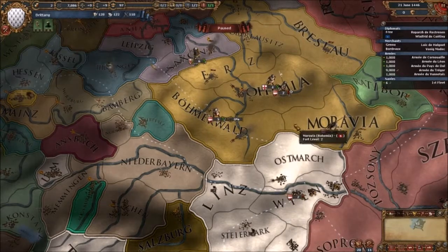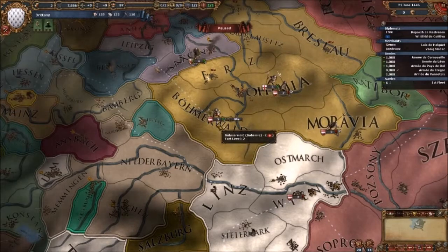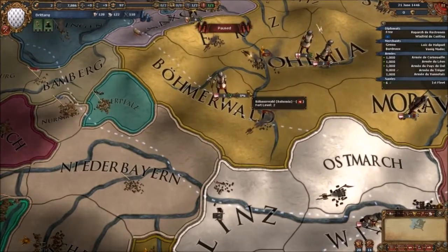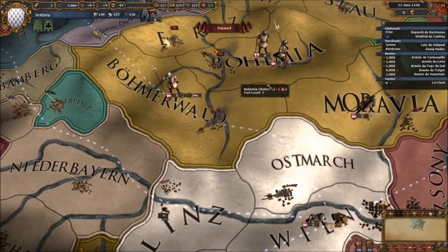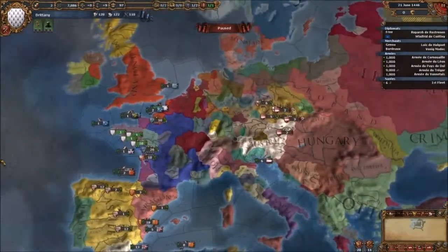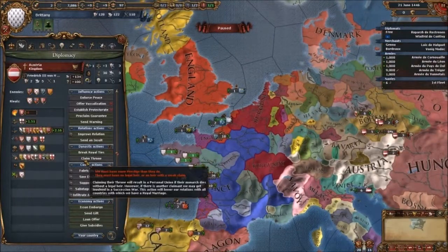It's good initially to get a big army. Look at Austria's army — each number represents a thousand troops. That's three thousand, five thousand, two thousand, two thousand... so about twelve thousand troops total. Could we claim a throne? No. We might need more prestige.